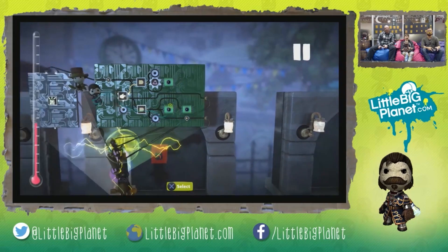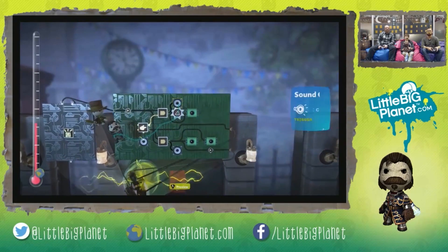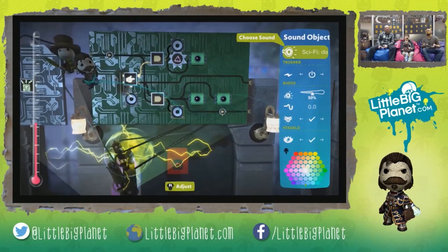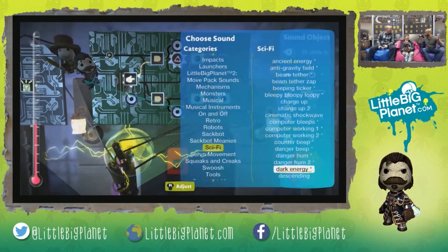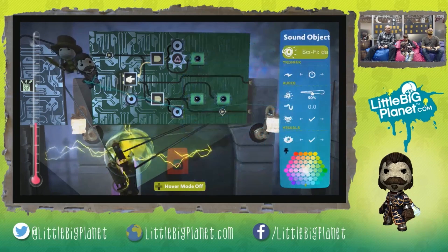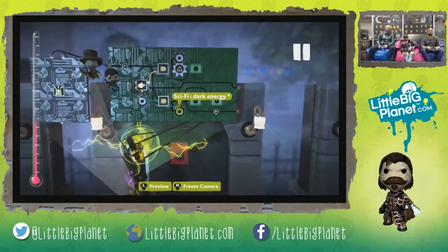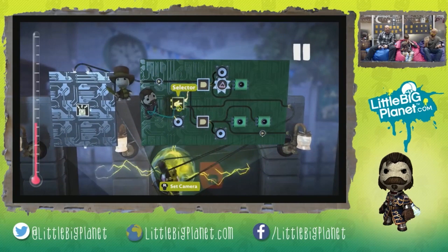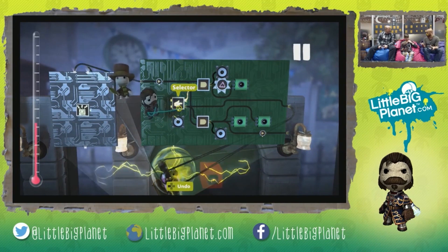We have our chunky saws sound over here, and for the next mode we also have this thing called the sci-fi dark matter sound. In LittleBigPlanet 3, when you had the Pumpinator, not only could you use the R1 button, you could also use the L1 button. When we see our blaster handle by itself, it only allows us to use R1.